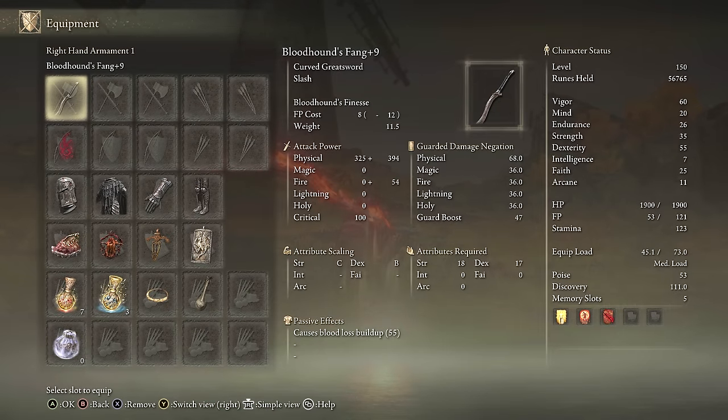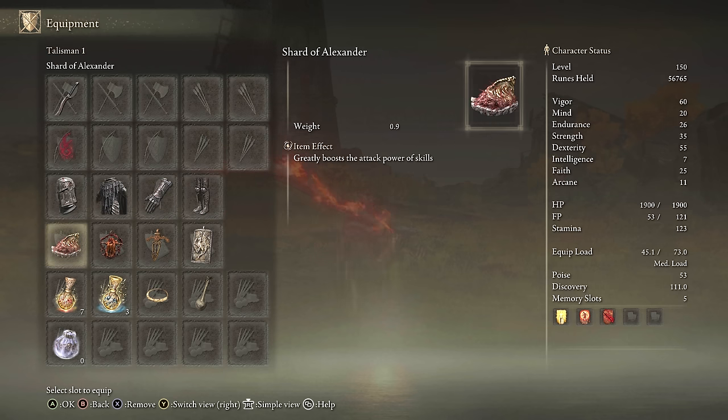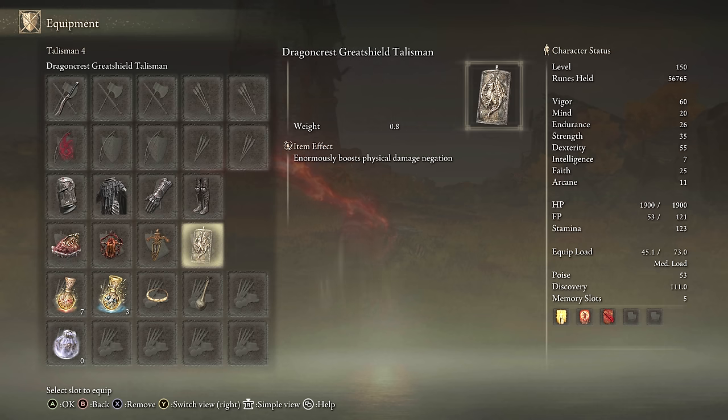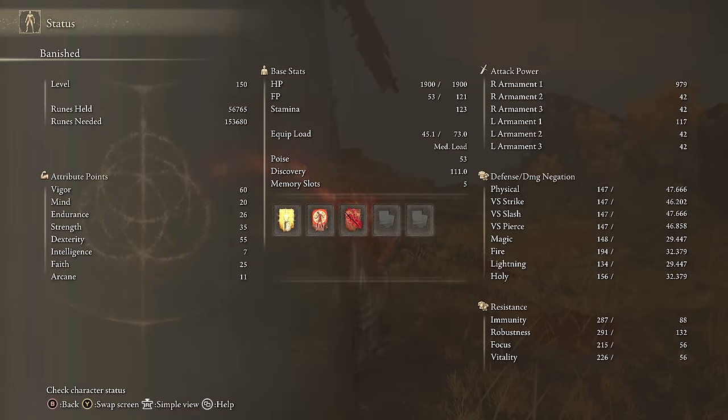For equipment: Bloodhound's Fang preferably plus 10, any seal for buffs, Knight's Cavalry set, White Mask occasionally, Shard of Alexander, Lord of Blood's Exaltation, Ritual Swords Talisman, Dragoncrest Great Shield Talisman, Thorny Tear, Faith Tear. Stats: 60 Vigor, 20 Mind, 26 Endurance, over 50 Strength when two-handing — you probably only need 34 Strength — 55 Dexterity (60 if running Millicent's Prosthesis), 25 Faith with the Faith Tear. Buffs: Golden Vow, Flame Grant Me Strength, and Bloodflame Blade.